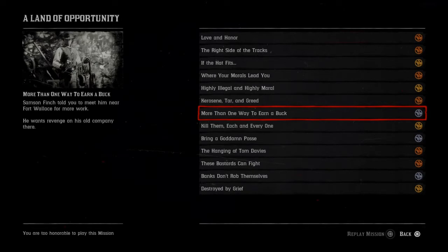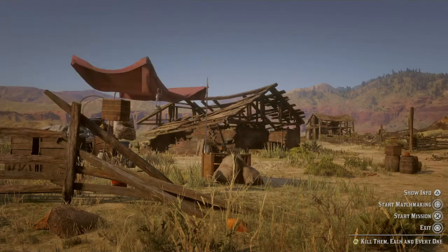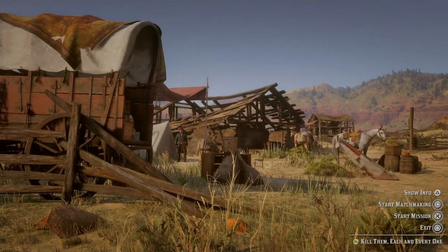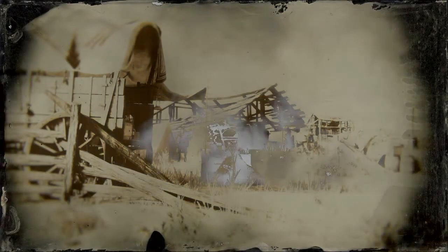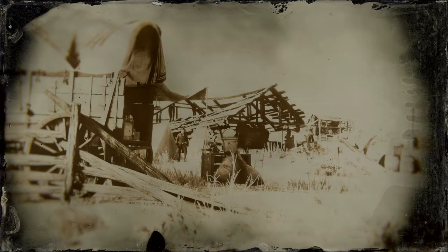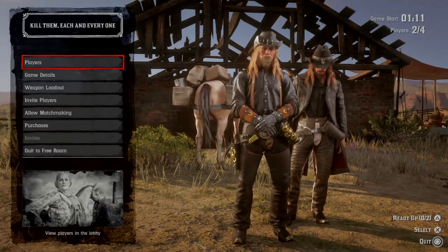Kill each and every one, then hit replay mission. You'll spawn in and a screen pop-up will show the posse leader — that's me. Hit start mission. If you had to start matchmaking, that means other players are going to join in and they're not going to want to do this.